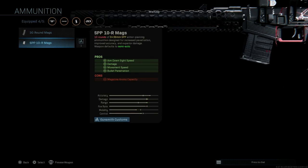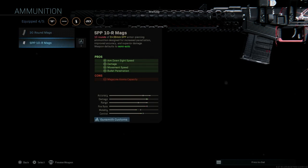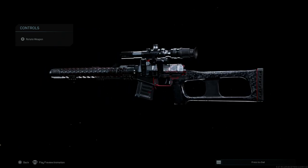The key attachment here is the ammunition — we want the 10-round magazine with the SPP round. These are a 10-round conversion for the 9x39mm, a sniper penetrating round similar to the SP5 but with extra penetration. This will turn your weapon into semi-auto only — no full auto. The pros are ADS speed, damage, movement speed, and bullet penetration; the cons are ammo capacity, going from 20 or 30 rounds of SP6 down to 10 rounds of SP5, converting the weapon to semi-auto as a DMR variant.